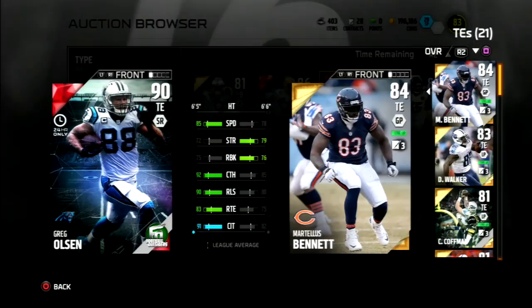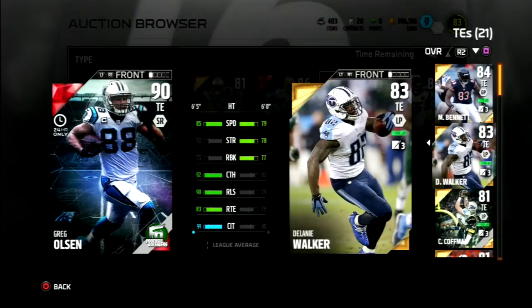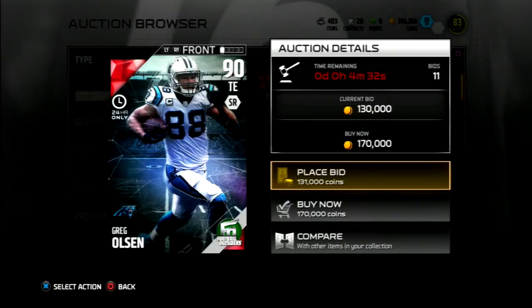Martellus Bennett — we're not going to talk about speed because he is a slow dude. But 75 run block is pretty good. He does a good job with the run block. Compared to Delaney Walker, it's not too bad. The release, the route running, the catch in traffic — all his catching stats are going to be really good. Maybe I just expected his speed to be a little bit more than it actually is.